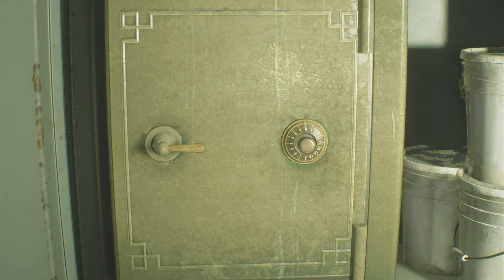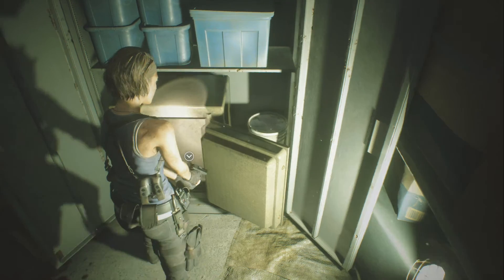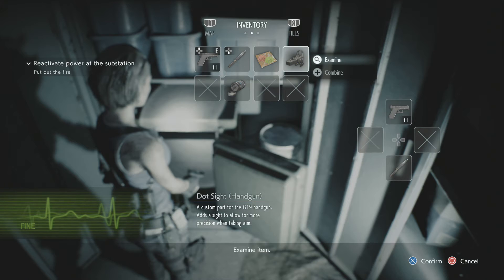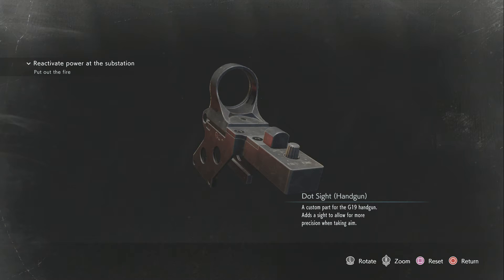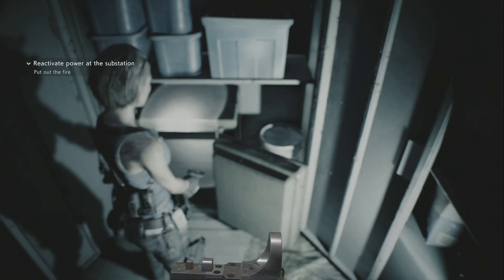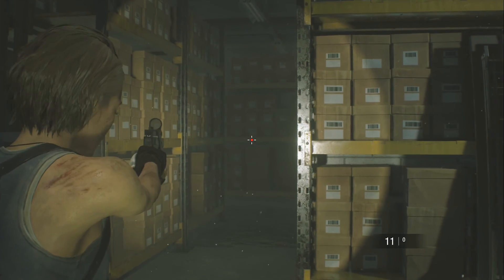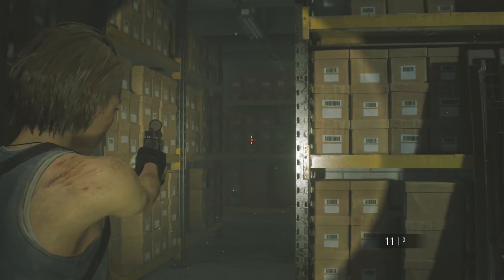And there we go. And then you will get the red dot sight for your pistol. A custom part for the G19 handgun adds a sight to allow more precision when taking aim. Pretty much, it just tightens your reticle a lot faster — instantly, actually. Usually it will take a few seconds for it to do it, but not anymore.